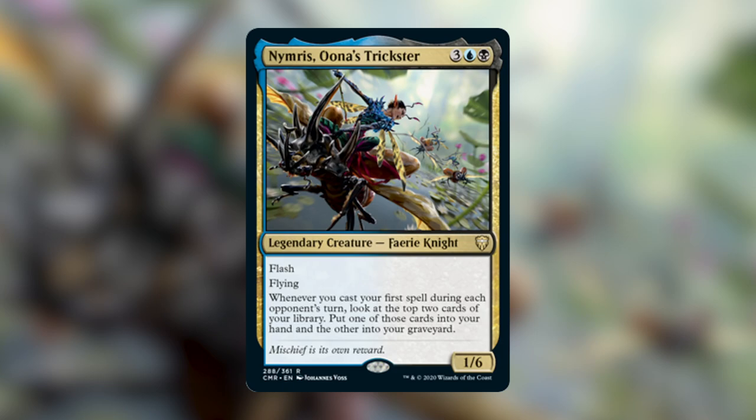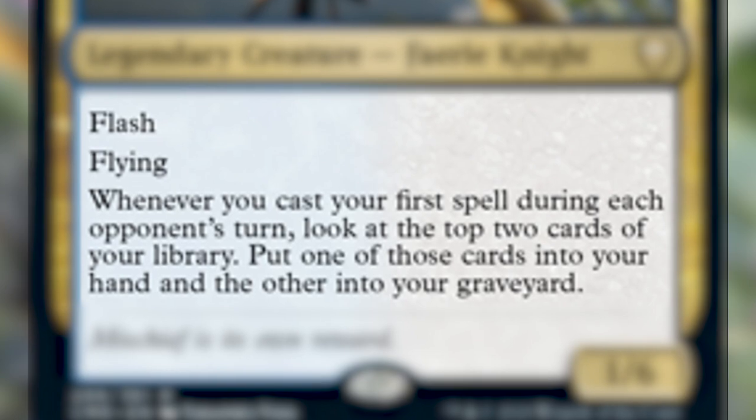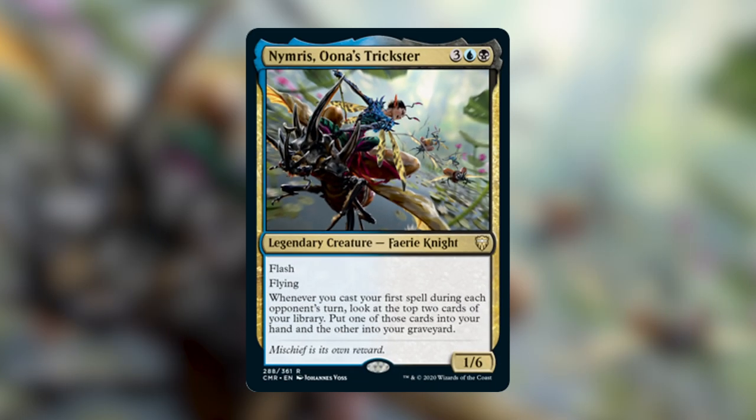Today's commander is Nimris, Una's Trickster. She is a legendary creature fairy knight that costs three, a blue, and a black. She has flash and flying, and whenever you cast your first spell during each opponent's turn, you look at the top two cards of your library, put one into your hand and the other into your graveyard. She is a 1/6, which is a fairly good body. I've been waiting a long time for a Flash Matters Commander. Flash is a really cool mechanic, and there are a lot of great cards in blue and black with flash that I feel were just waiting for a home, and Nimris is a good fit for them.